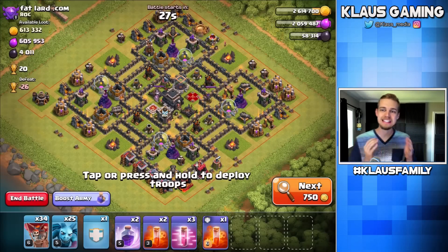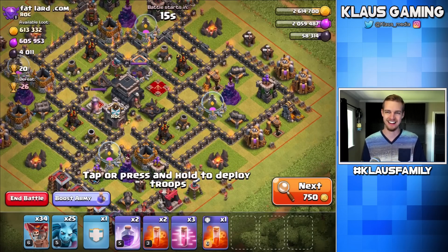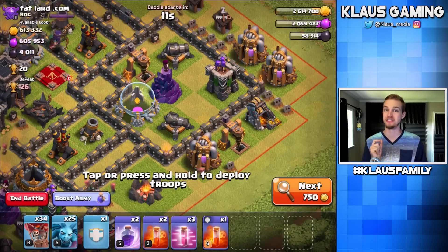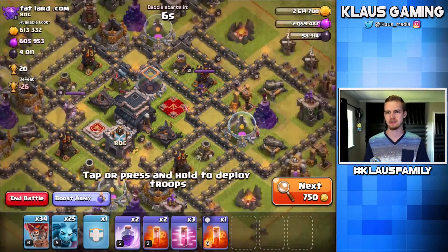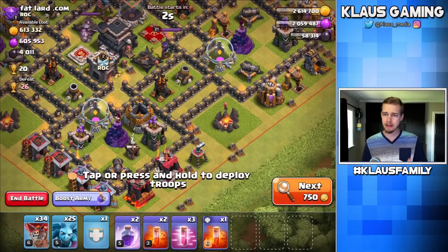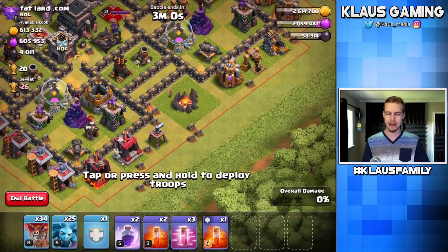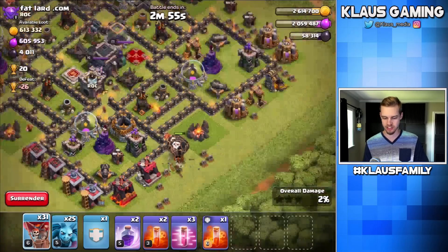A dead Town Hall 9. I don't mind hitting dead Town Hall 9s. Lots of gold, lots of Elixir, and a very nice amount of Dark Elixir — 4,000 is beautiful. Look at this base: both of the Dark Elixir drills are in the same spot. That is amazing. We do have a sweeper there pointing down, so that may be a problem.